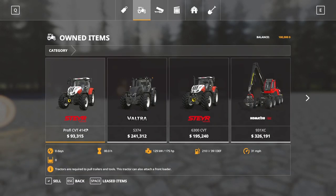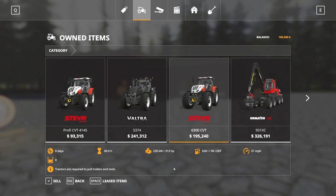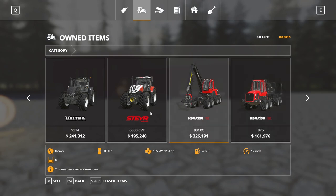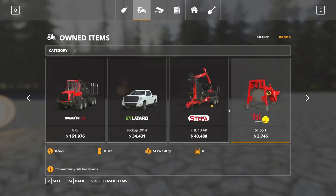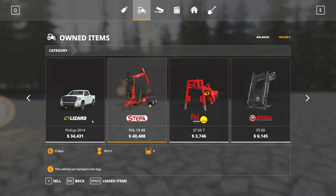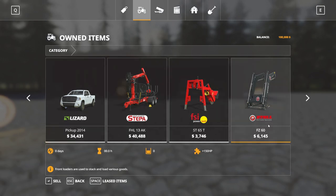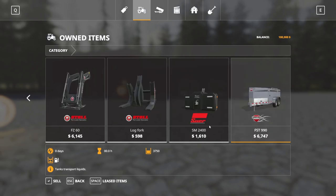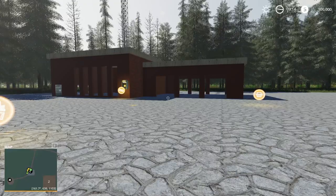Let's take a look at what our starting equipment is. We start off with a Steyr Profi CVT, a Steyr 6300 CVT, a Valtra S374, a Komatsu 931XC, and a Komatsu 875. We also have a steppa trailer, pickup truck, stump grinder, front loader attacher, log fork, front weight or rear weight depending on how you want to use that, and a field trailer.